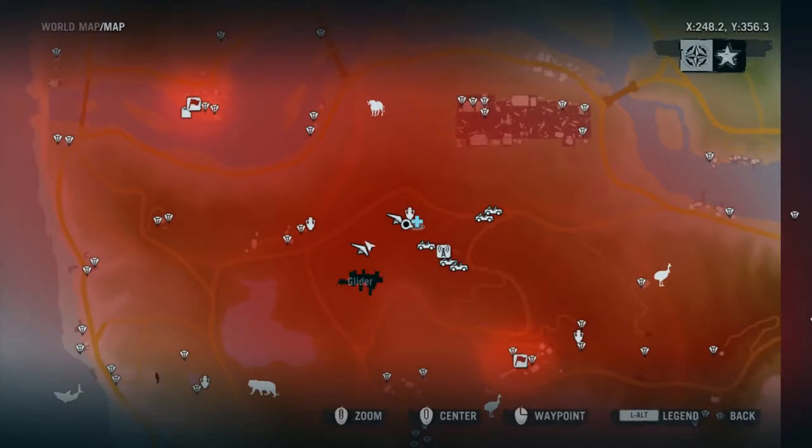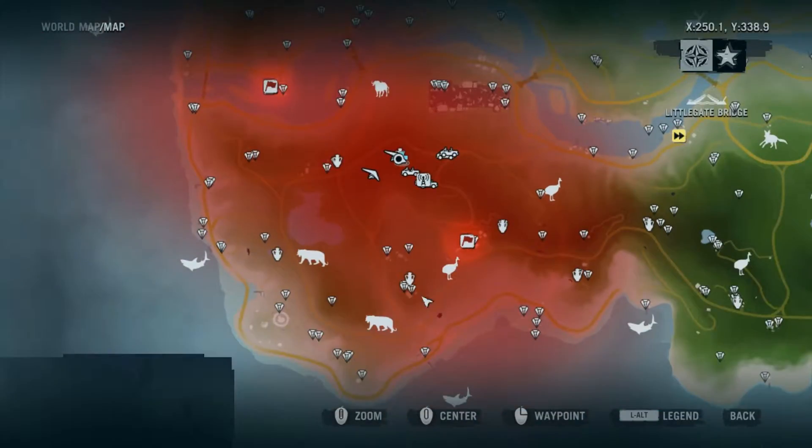We're gonna do this health supply drop run. There are two outposts in this area — one has a wanted quest on it, the other one has a path of the hunter quest on it. So you're gonna see some of that work pop up. There may be a race in the area, I'm not really sure. Also, oh, this is big news — for me anyway.